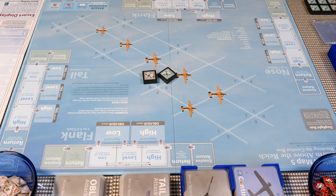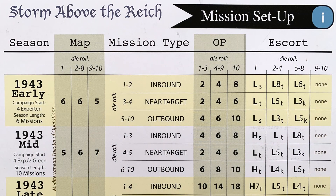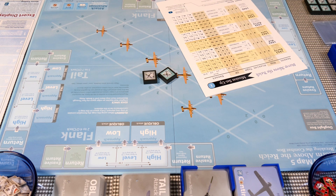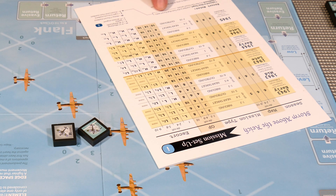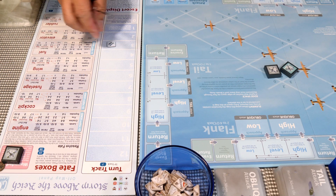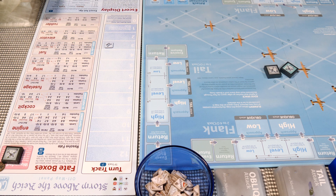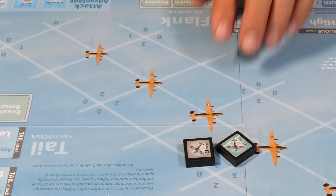Next roll is for escorts using the black die. We get an eight. On near target, five to eight is L3K — a light squad of Kitty Hawks. The escorts leave at turn three. So on our turn track, on turn three the escorts exit. That's at least a decent roll — I'm happy about that.